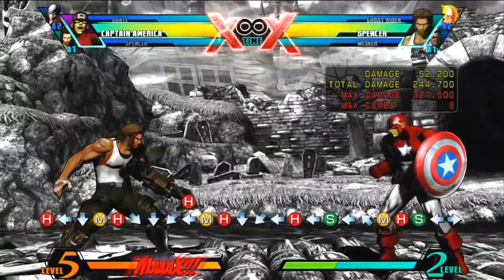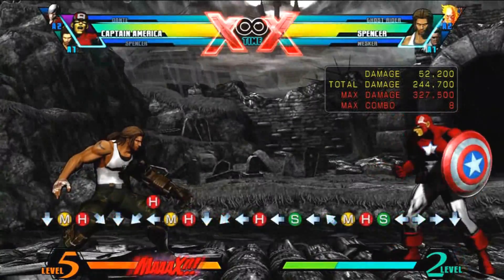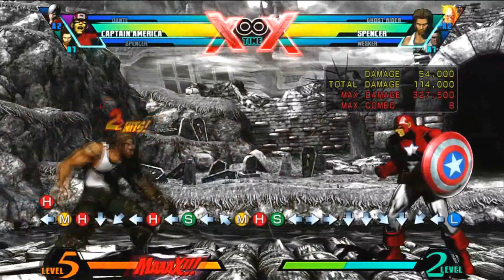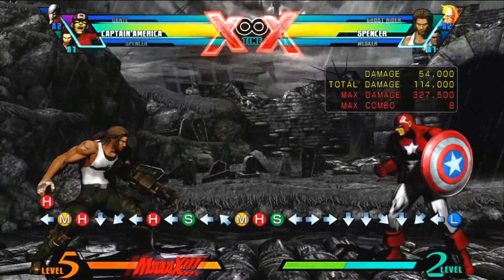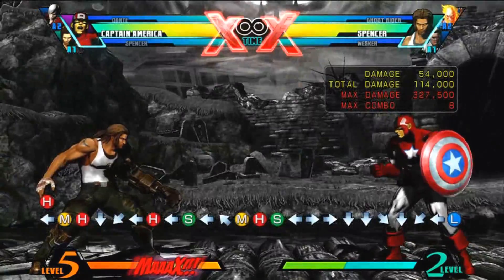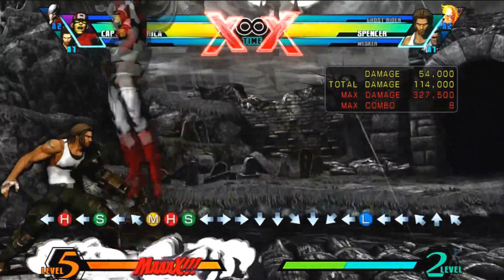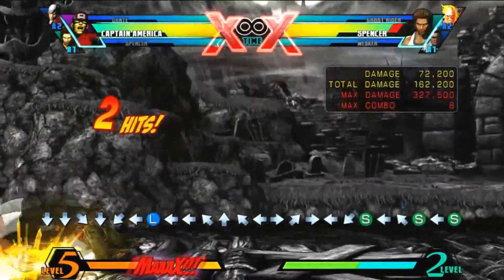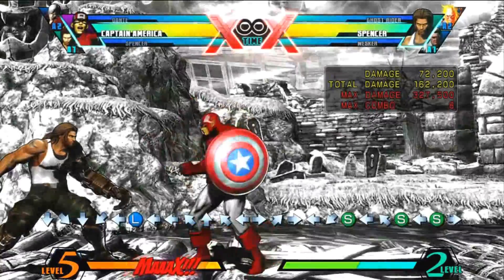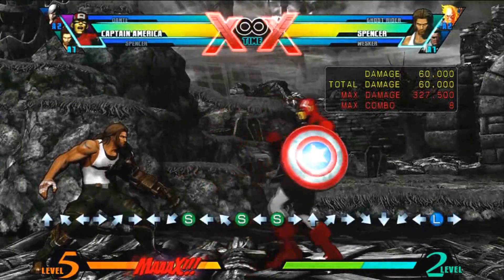Once you land, you're going to need space — even if you're in a corner — to do a full quarter circle forward light for the low shield slash. You can then cancel it into quarter circle forward two attack buttons for Final Justice. Even if you have limited space or you're in a corner, you can pretty much nail this combo.